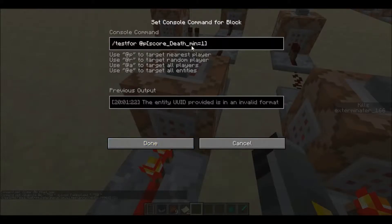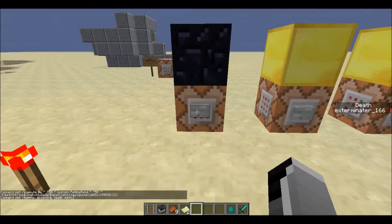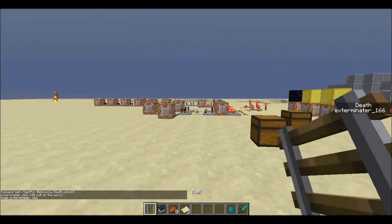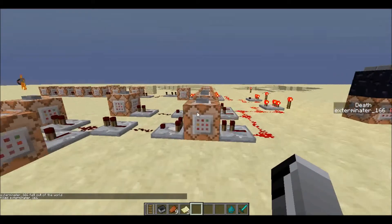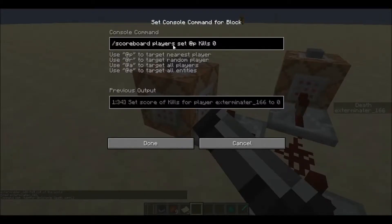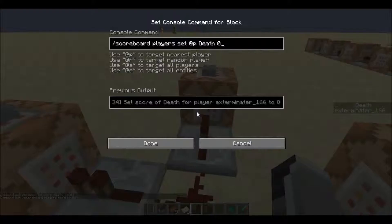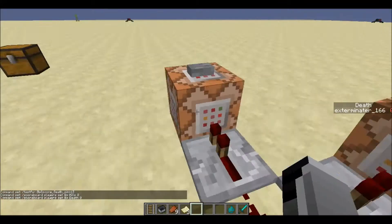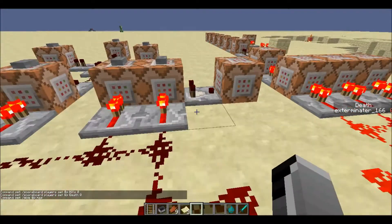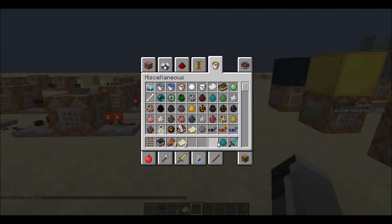I also have a death score which is zero — when I die it goes to one, then back to zero. It tests for someone with a death score of one, then sets kills back to zero. So basically it has to be a kill streak, not just five kills total. And that's the care package — it's actually quite simple. But the next one I think is really cool: the hunter killer drone.